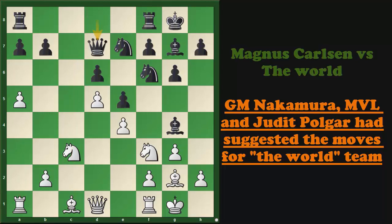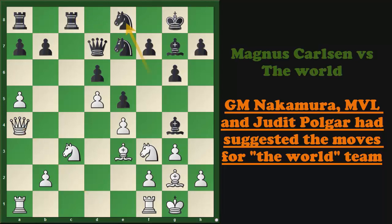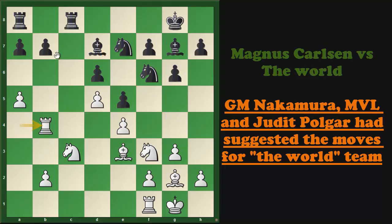Queen to d7 was played, trying to exchange on h3, but Bishop to e3 was played and after Rook f8 to c8 it is clear that play will be on the queenside where Magnus is having space. Queen to a4 was played — typical of Magnus. If Black tried to exchange pieces with Queen takes on a4 then Rook captures on a4, and after Bishop to d7 Magnus would be having great pressure against b7.